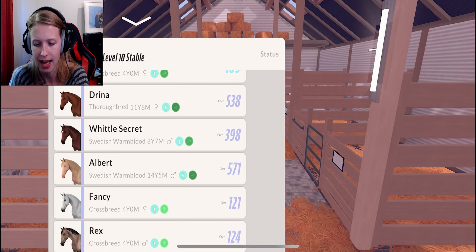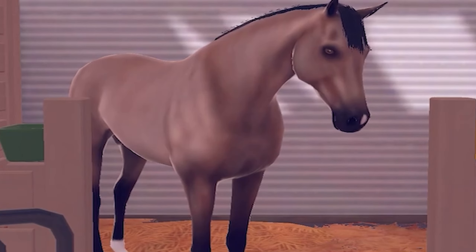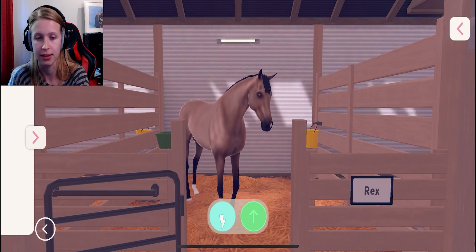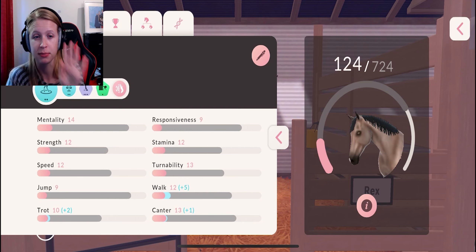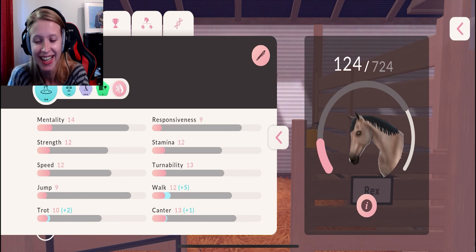Let's have a look at Rex, with a very dominant coat. Stand still for a minute! 724, you guys - even if that coat is dominant, he's actually getting second place right now. Potential-wise, first place. Love that. That is more 10 out of 10, so to say.